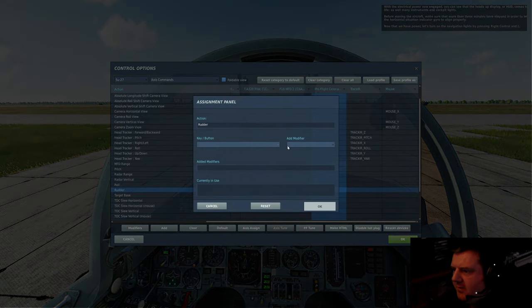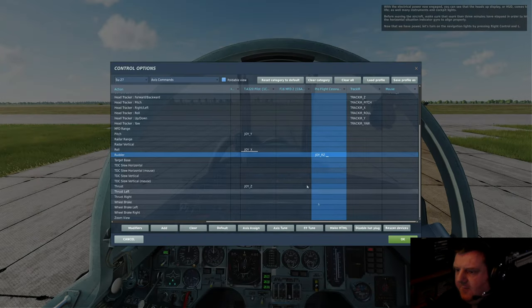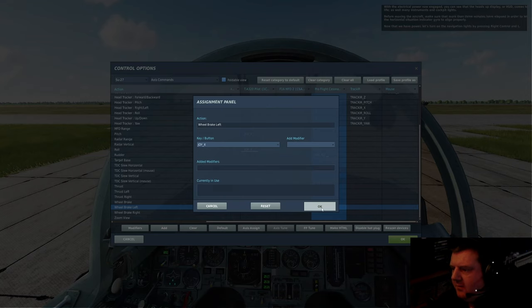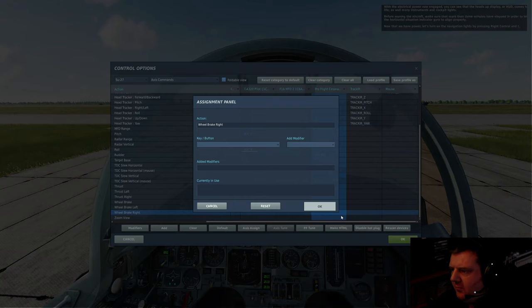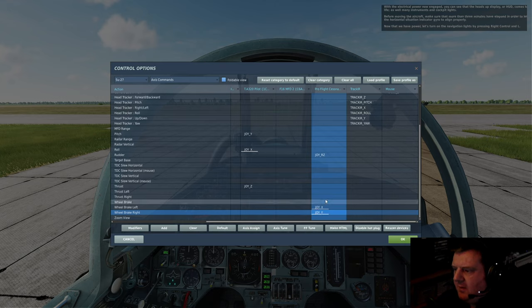Rhino throttle — we don't want that on there. Probably easiest to clear it and then start again. RZ — yep, that's working. Wheel brake left — I don't know that one. Wheel brake right — gonna be that one. Good.